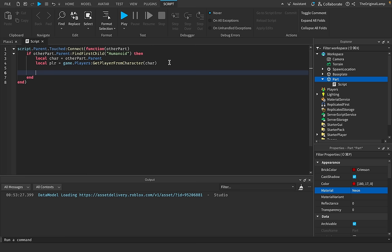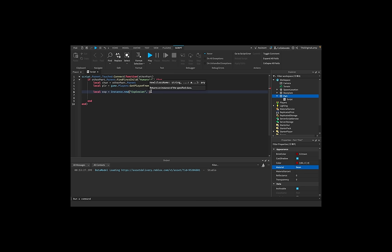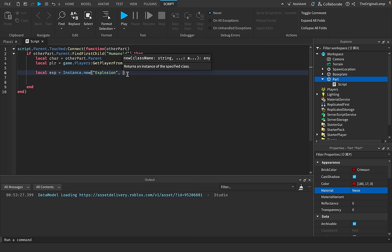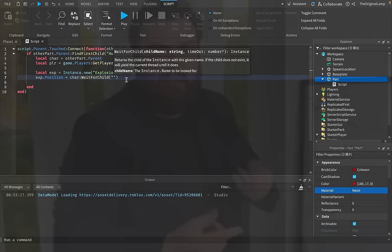Now all we have to do is explode the player and kick and doxx them. So local xp equals Instance.new('Explosion') — this should be very simple. After giving it the type of item to create, I give it the instance I want it parented to, which is the player's character. The thing is, if you parent an explosion to something it won't be positioned at that thing, so we say explosion.Position equals character:WaitForChild('HumanoidRootPart').Position.